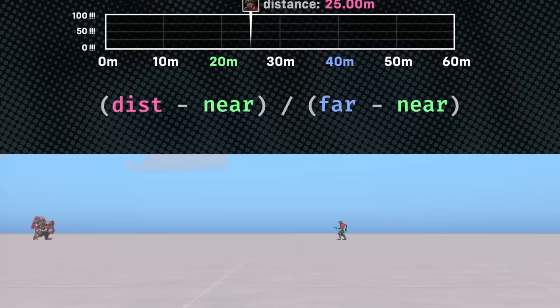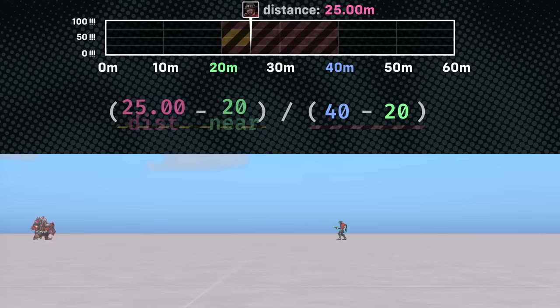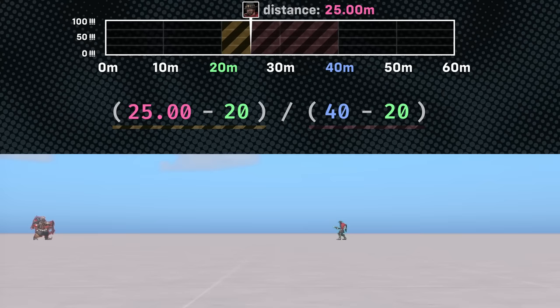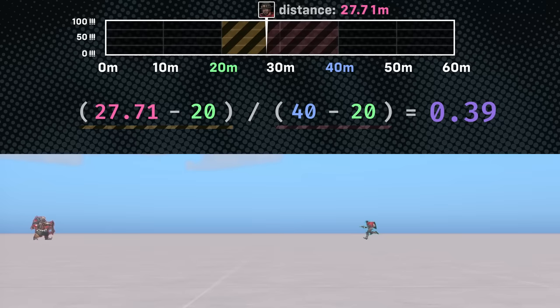Let's apply this normalization function to Cassidy's falloff range. Subtracting the near distance from the far distance gives us the total range. Subtracting the near distance from Cassidy's current distance gives us his position within this range. Finally, dividing these values yields the normalized distance. The closer you are to the near distance, the closer the normalized value is to 0. And the closer you are to the far distance, the closer the normalized value is to 1.